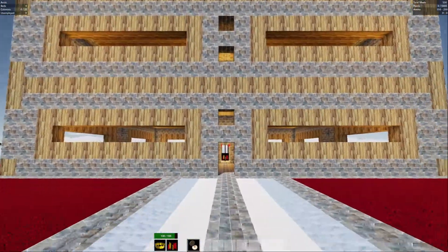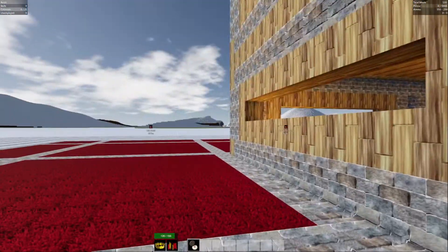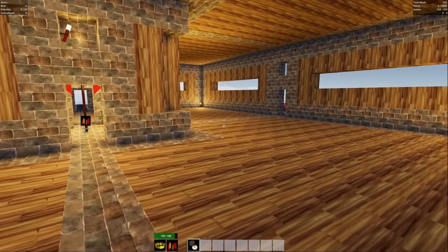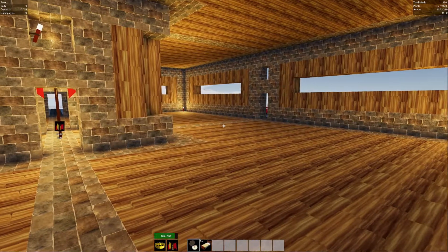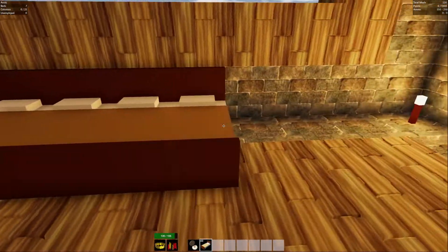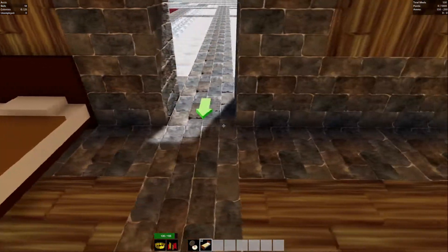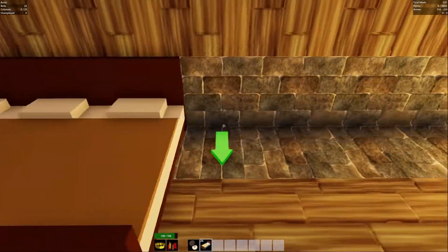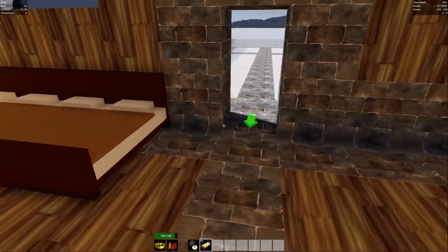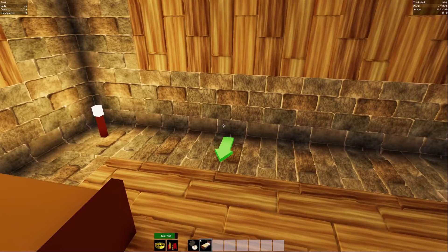You can see we've got a centre section, the main base. What we don't have is colonists and beds. I forgot to put beds down. I guess I can just do that now. You get a bunch of beds with the starter kit, so I'm just going to throw these down very, very quickly.